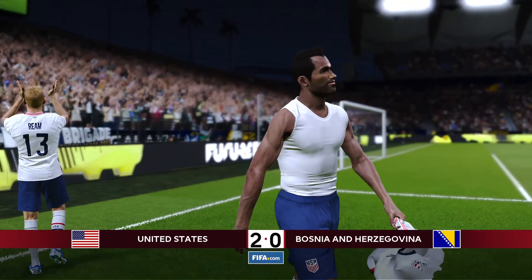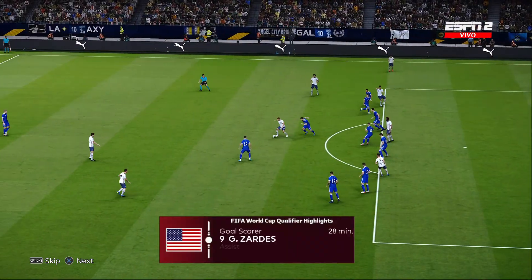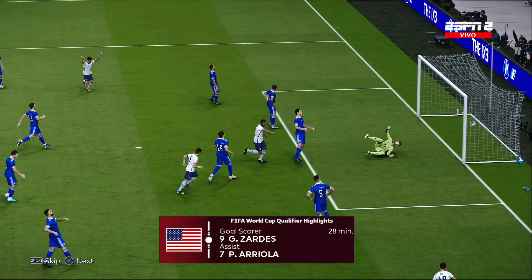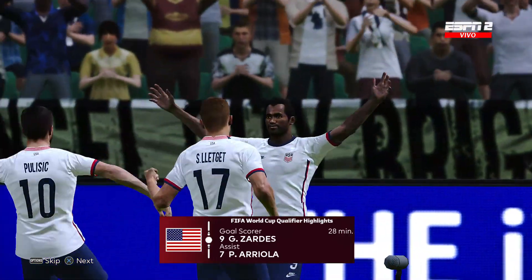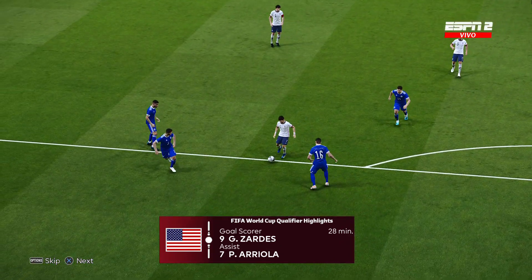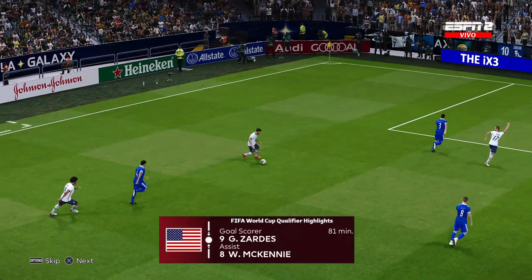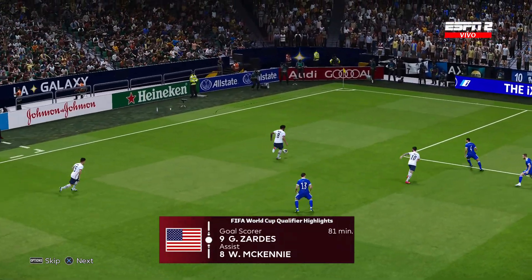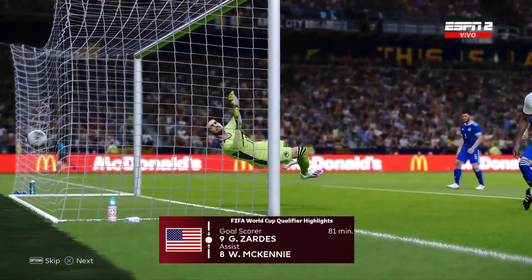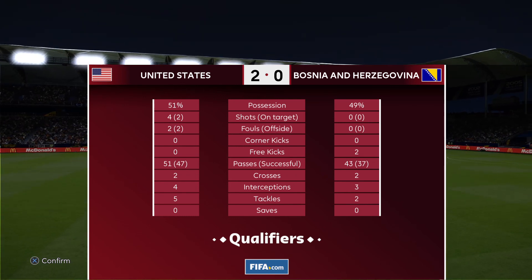Let's take a look at our highlights from the Dignity Health Sports Park in Los Angeles, California. Jesse Zardes kicks us off. In the 28th minute, Paul Arreola with the nutmeg pass finds Jesse Zardes, who knocks it home in the bottom corner. Then Pulisic back out to McKinney on the overlapping run — the Juventus man sends in a beautiful cross, Zardes splits the two defenders and heads it home. 2-0 to the U.S. — they would not look back. That is your final from the Dignity Health Sports Park, the home of the LA Galaxy.